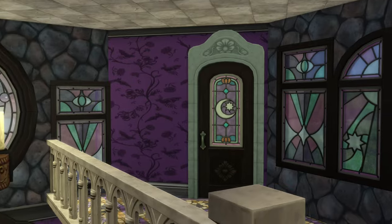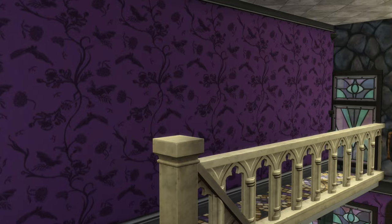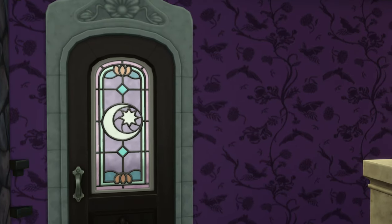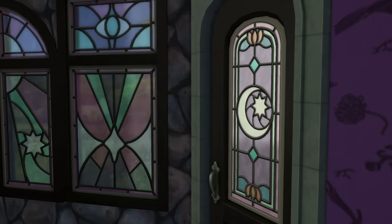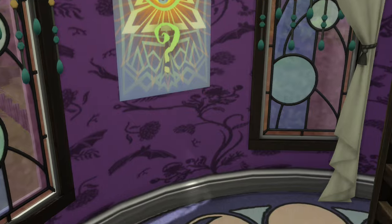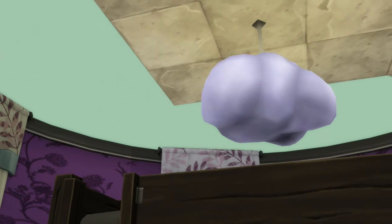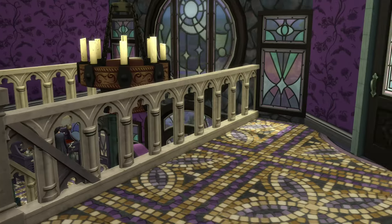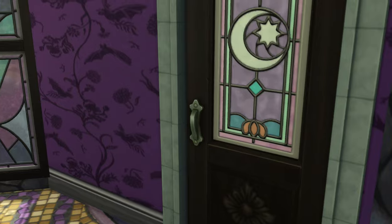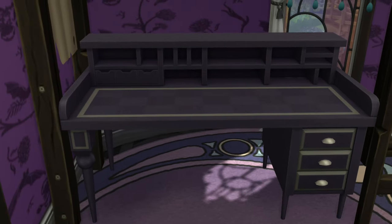If we go across the hall, there are two other rooms on the upstairs floor. Opal's suite takes up an entire side, but the other side has two separate bedrooms that are a lot smaller since they only exist in the turret space. I put the bunk bed or loft bed in here because eventually this will be a child and teen's room when they move out of the bassinet area, but for right now they're just guest rooms.